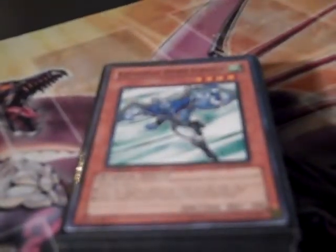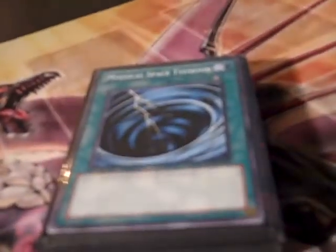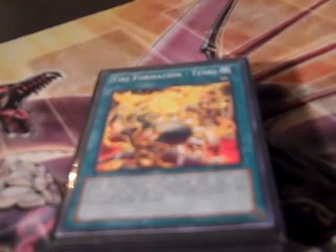One Gorilla. It runs Heroes as well as Fire Fists. One Stratos. Two Elemental Hero Prisma. One Monster Reborn. One Heavy Storm. One MST — yes, I don't use three MST anymore because it was getting too cloggy. I put two of the MSTs in the side deck now, and I can send them in and out whenever I want.